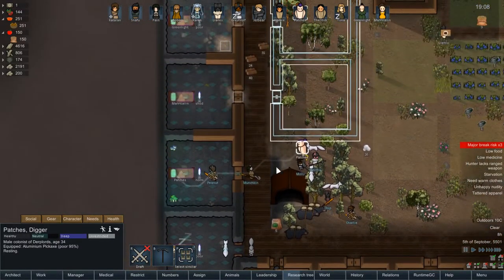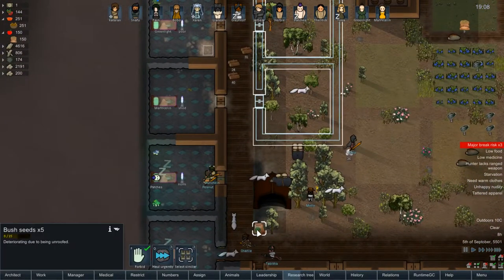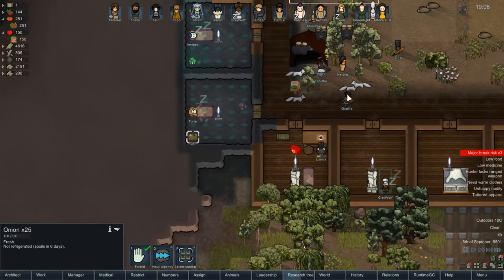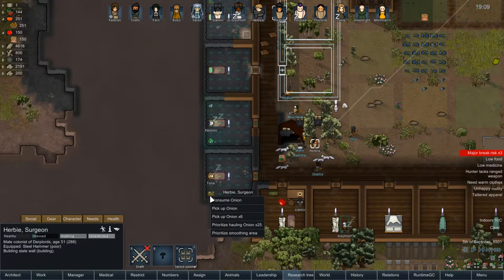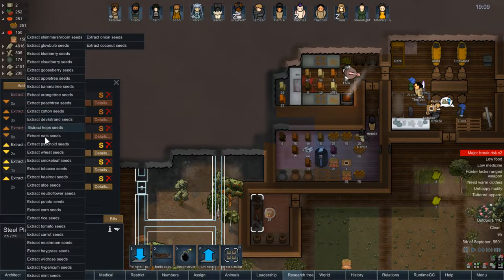Where the hell did our junk go? I don't see it. Seriously, what happened to the stuff we just traded? Oh here — I'm blind. The hell is it doing in here? Herbie, could you haul these onions for me? Thank you. Now let me search for the onion seeds — actually I do have them.